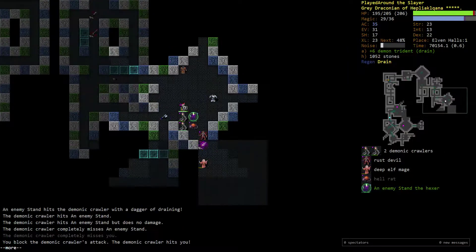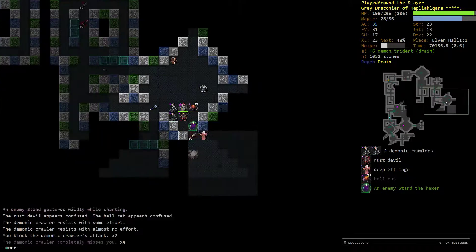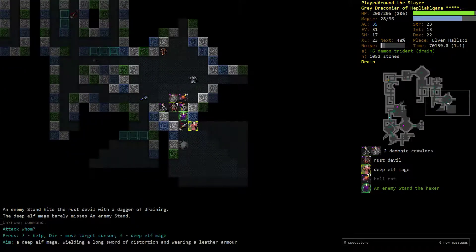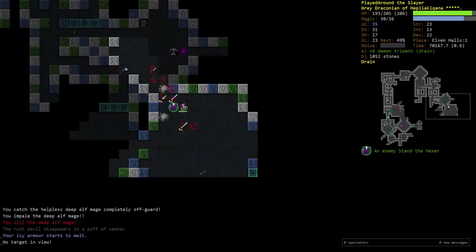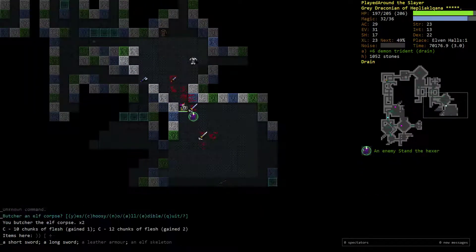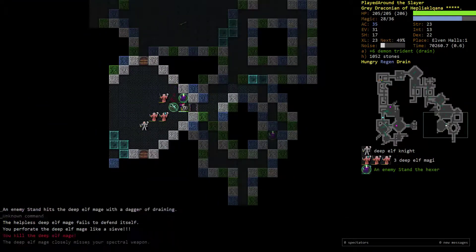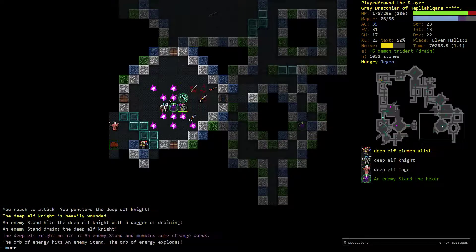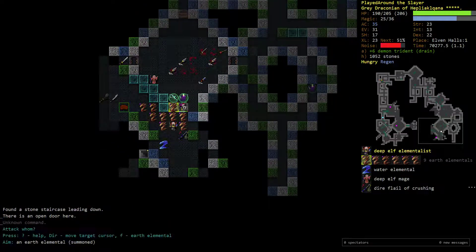Where is this summoner? I'm going to go ahead and pull the summoner next to me so I can just kill him. I'm trying to get 6 pips of piety back, but it doesn't look like I'm going to get it. I've been a little bit screwed here for my piety. But 5 pips is probably enough — I don't think we scale off piety at all, so whatever.